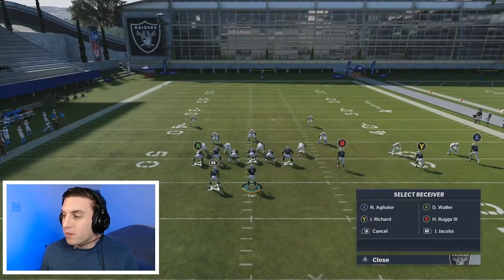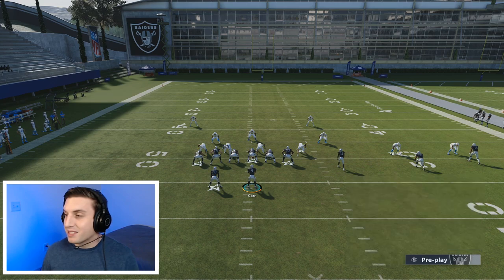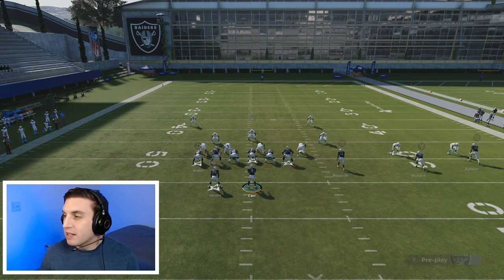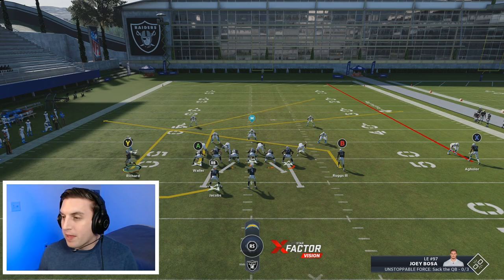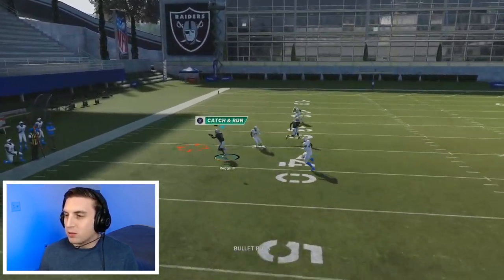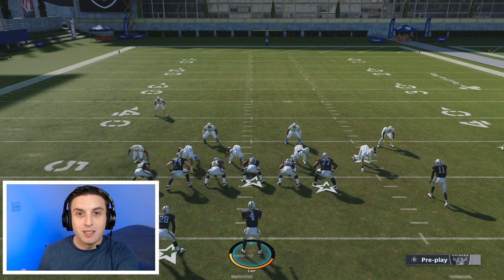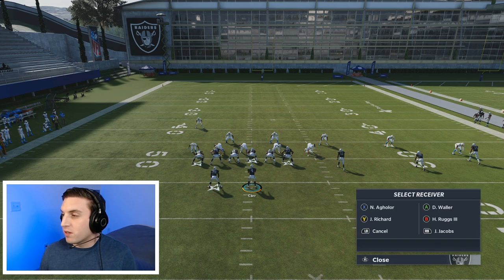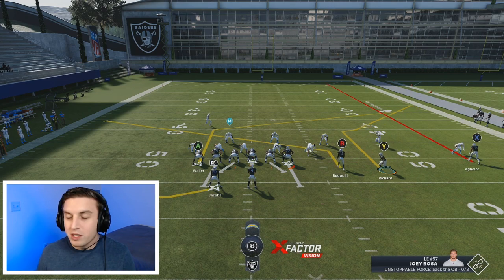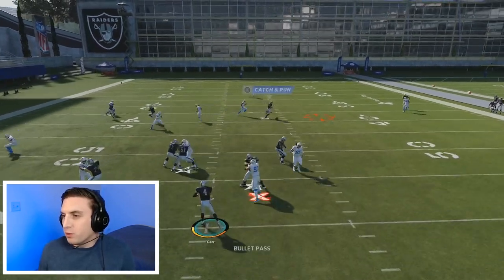For his hot routes: he took his tight end and put him on a post — he had the tight end apprentice ability — he put his running back on a flat route, took his B receiver and put him on a slant, took his X receiver and put him on a streak, and took his Y receiver — really a running back subbed in — and motioned him over. Then he hiked the ball and that slant route absolutely torched the man coverage for an easy gain, just like we saw in the Browns club championship game.